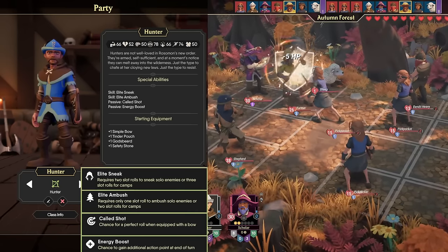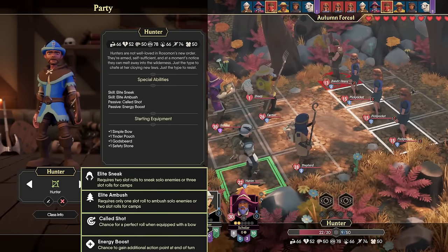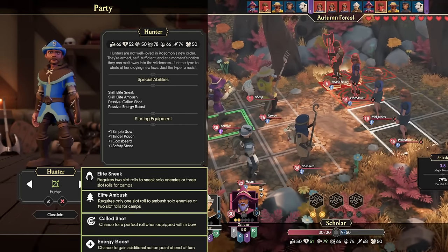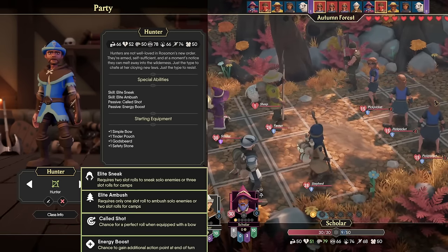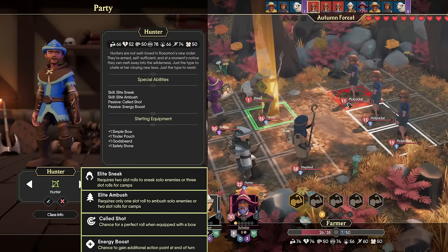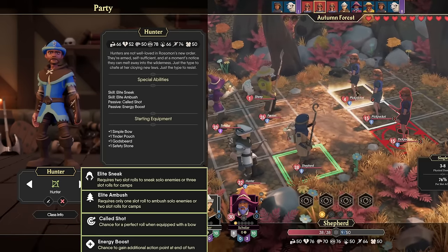Finally, we have another classic RPG class — the Hunter. With 78 Awareness, 74 Speed, and 60 Talent/Strength, you can see how this class fills a similar role to the Stable Hand. Where the Hunter comes ahead in leaps and bounds is the special abilities — they are the only class so far with 4 special abilities, which is insane. First off, they have Elite Sneak, which gives them an advantage when sneaking past enemies, only having to roll 2 slots when sneaking past solo enemies or 3 for camps.